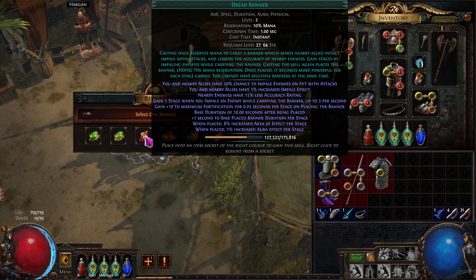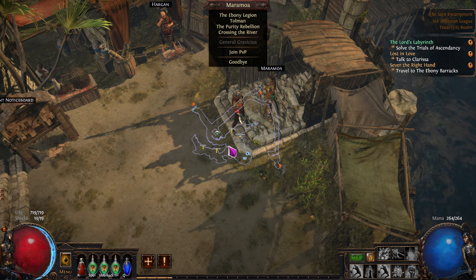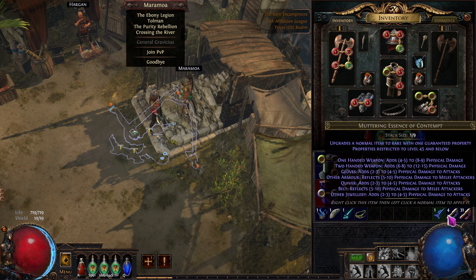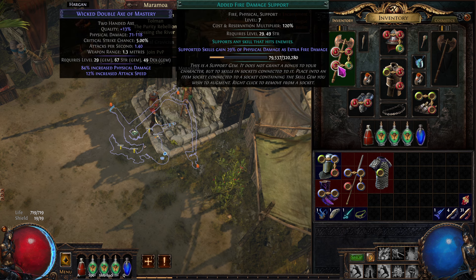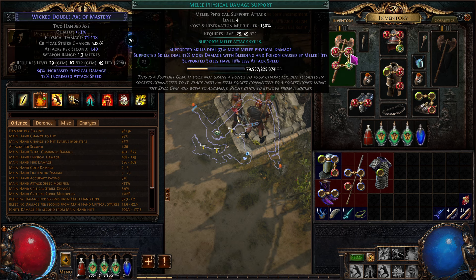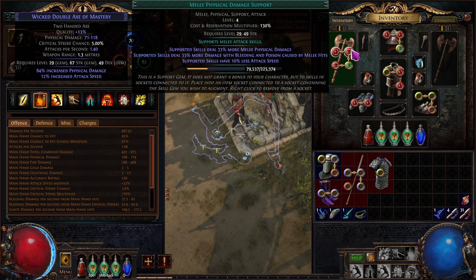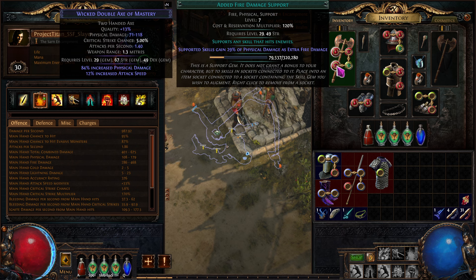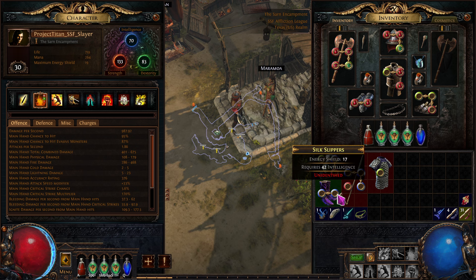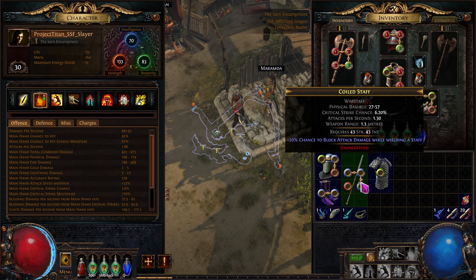I think I might go with dread banner instead and get some impales going. As a possibility — I want to end up using purity of elements, it's just too nice to pass up. That's going to be 50% reserved. I might even switch over to life gain on hit instead of the fire here. Let's see what that would do — 987, 200 more. I'm going to get some life gain on hit on one of these because we're going to be switching over to cyclone as well.